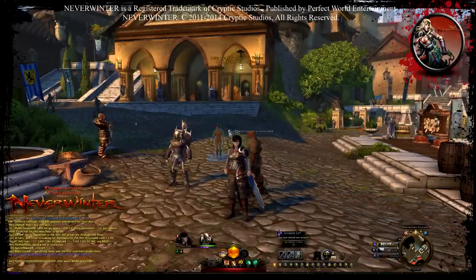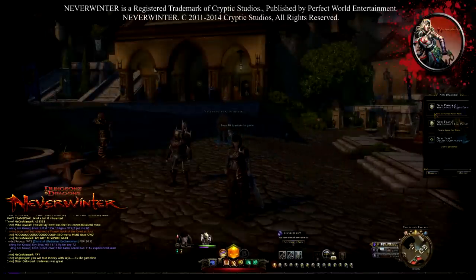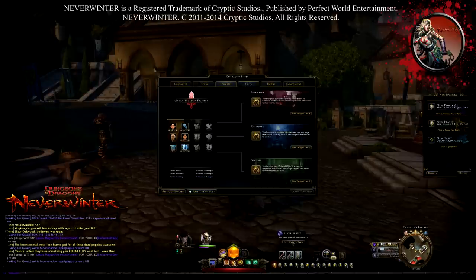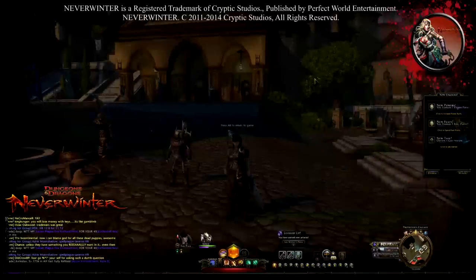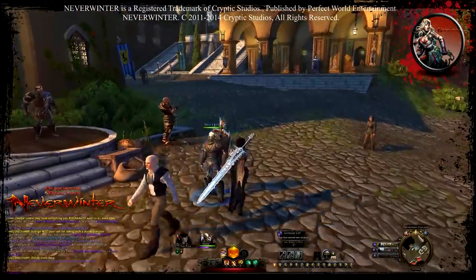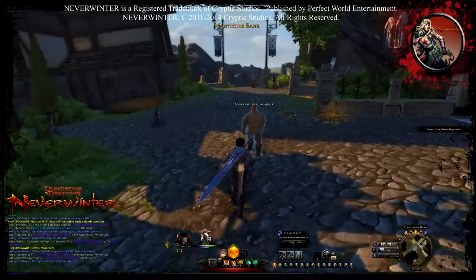When you level up, this will appear right here — press U and you're going to have different types of quests. It's going to tell you to upgrade your powers and features, but you will also receive a quest and you're going to go to Protectors Enclave, which is the main city.